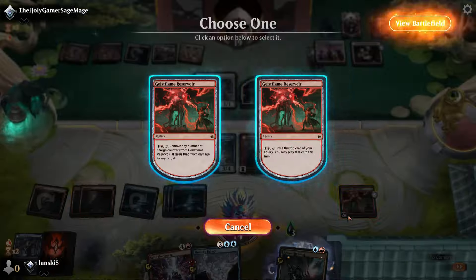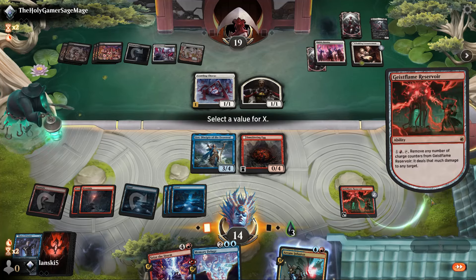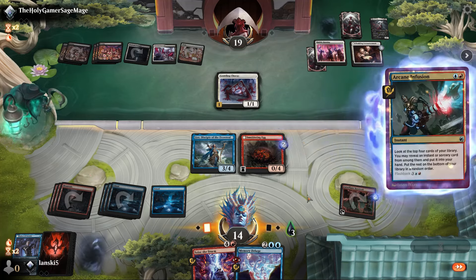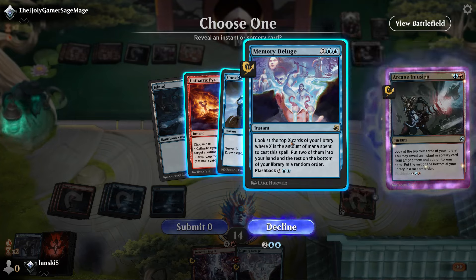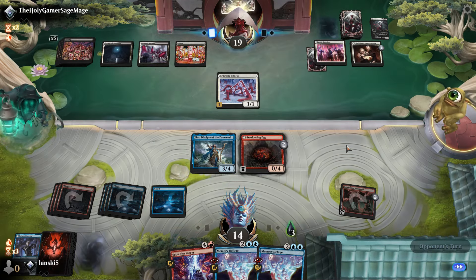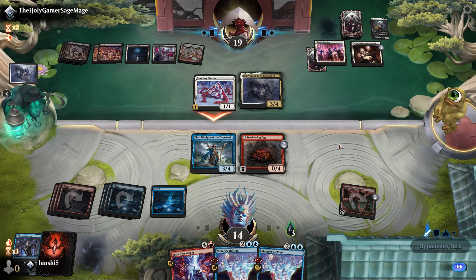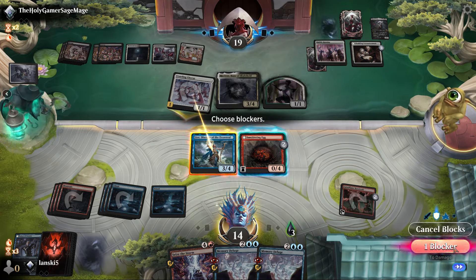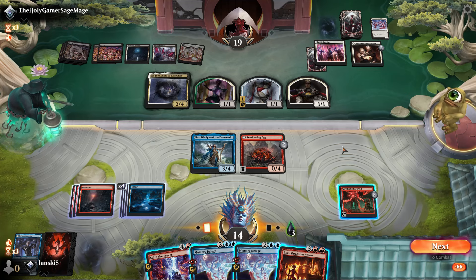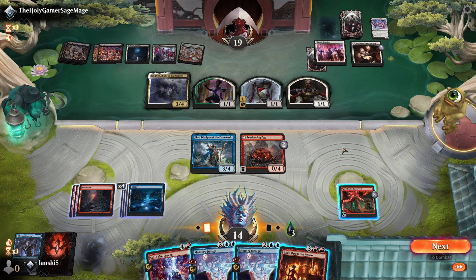We can slow down our opponent a little. We'll remove one of the counters from the Reservoir to kill the human, and also use Arcane Infusion to find another Memory Deluge — we can cast it from the graveyard later. The opponent plays Bane of Blade Hold — they really want to create more tokens. As I said at the beginning, I believe we can reach diamond rank with a block deck.